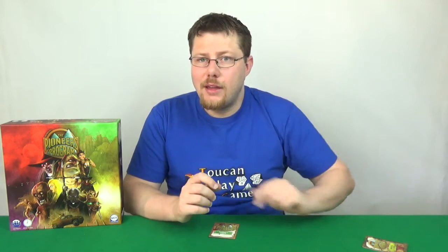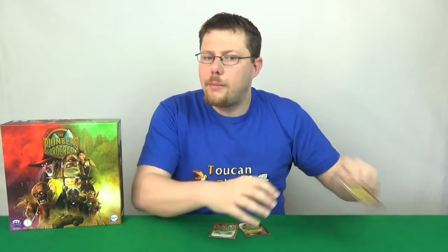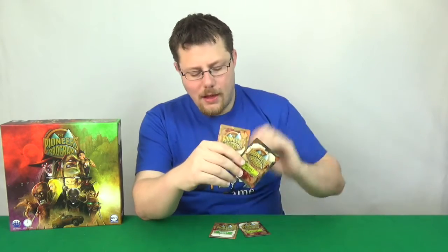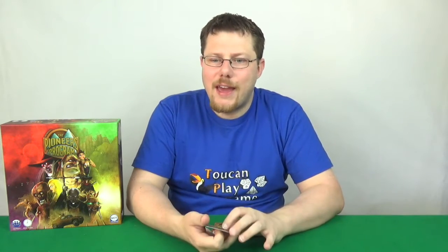Once each player has decided whether or not they are putting the cards into play, you then look at the cards you have been passed and once again choose one to keep and pass to the left. You can choose to put the card you've just taken into play for free. Then for a final time you look at the cards you're given and pick one to keep. At this point you'll have two cards left in your hand and you can just discard these — they will not be used in the game. That's the game all set up and ready to play.